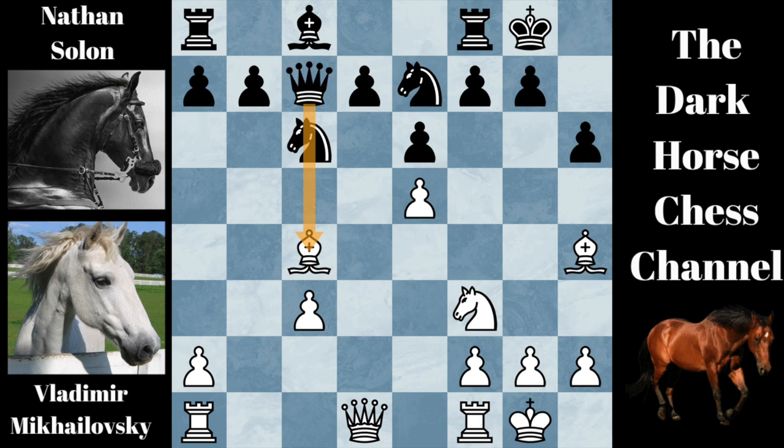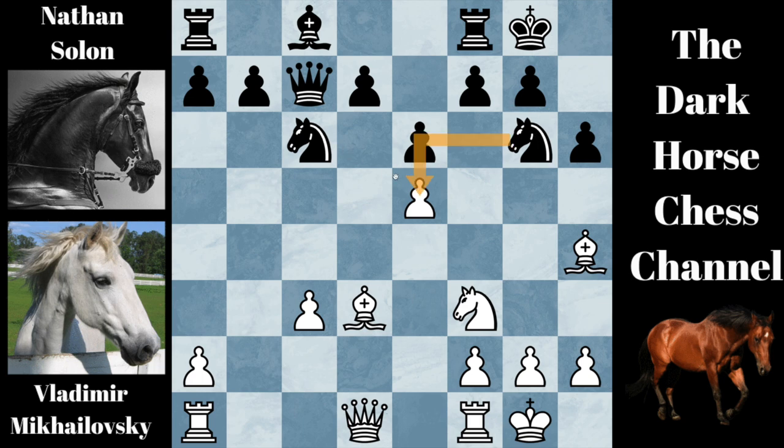Black played queen to C7. White went with an x-ray attack against the white bishop. White played bishop to D3. And black went knight to G6, with three pieces attacking this weak pawn on E5.